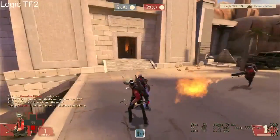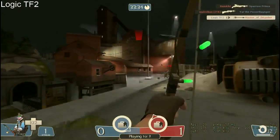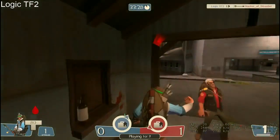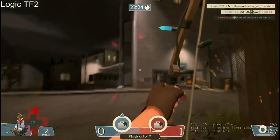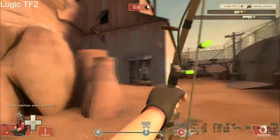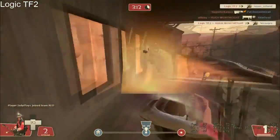The first tip would definitely have to be: let the enemy come to you. As you can see here, the Demoman saw me and walked right into the arrow — right into his face. It's all about timing. You have to let them come to you, and as soon as you think to taunt, go for it. If you do it right, by the time they get to you they'll be in the radius for the stun, which means you've got yourself a taunt kill.